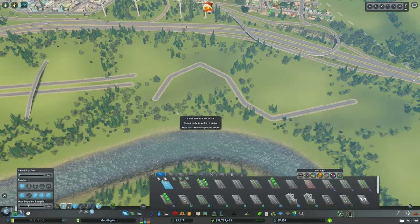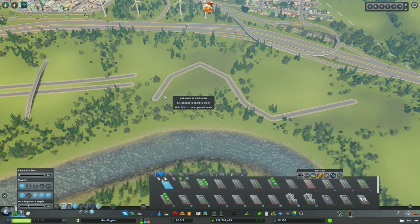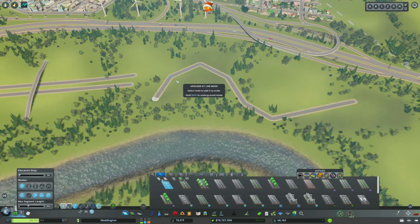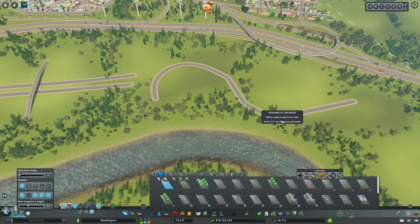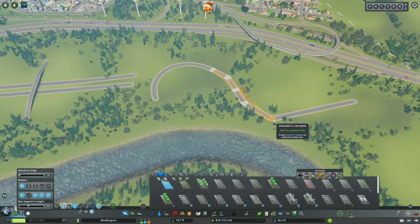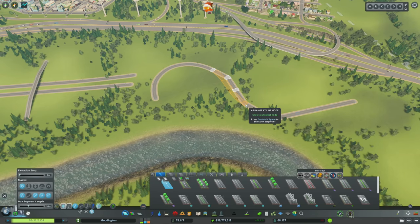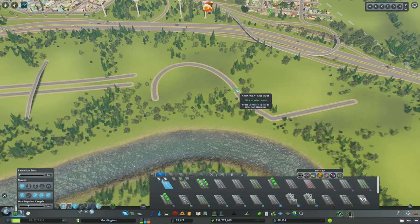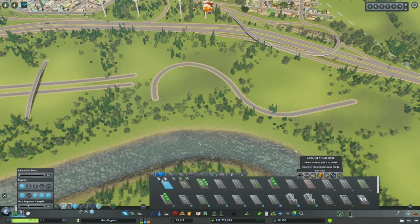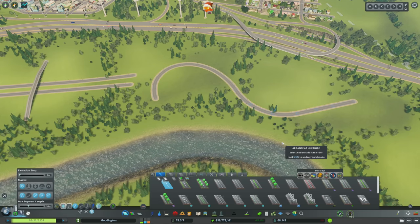I want to show you just how useful the arrange at line mode can be. For these jagged edges, I want nice sweeping turns. I'll select a node here and one here, and it gives me a nice curve. I can deselect nodes and see how it's changing things until I'm happy with the result, then hit enter to save it. All this was done with arrange at line mode — it is incredibly powerful.